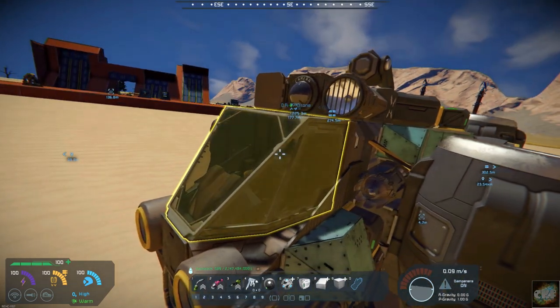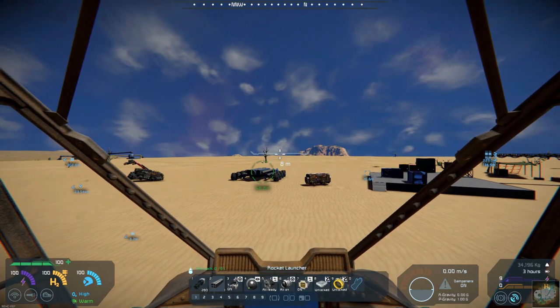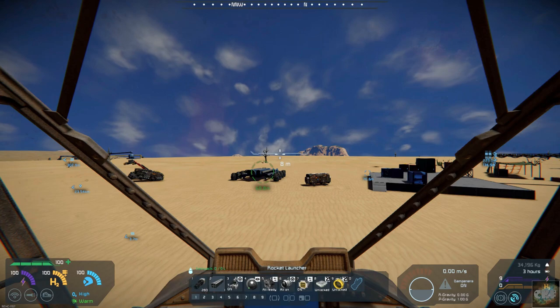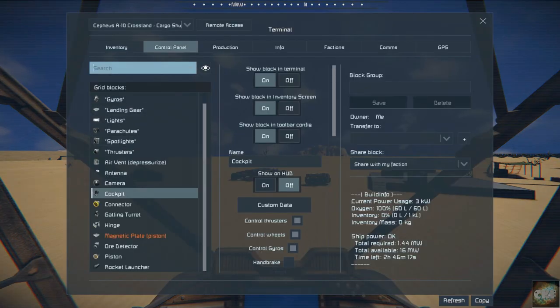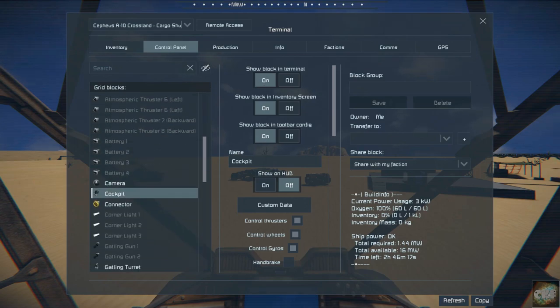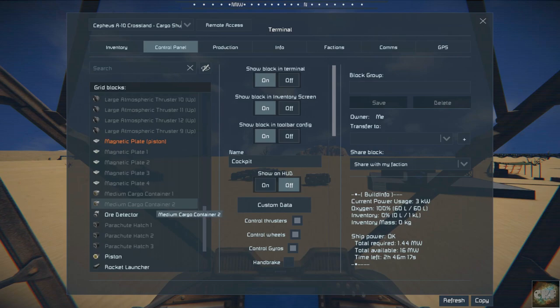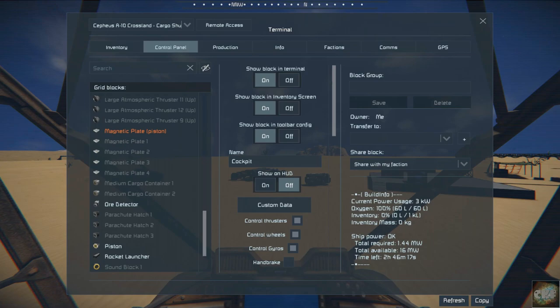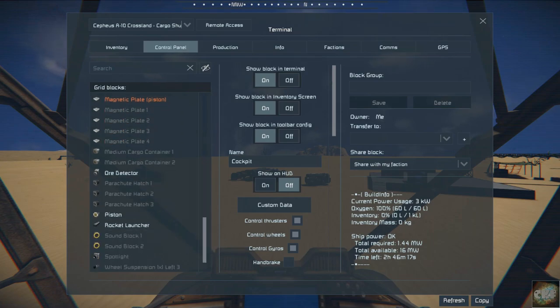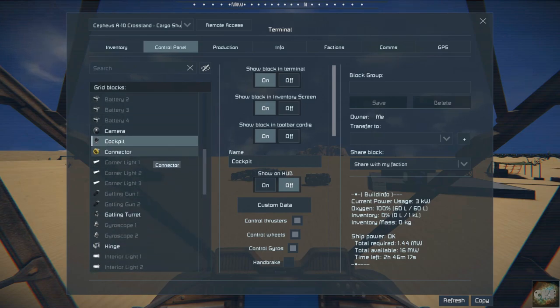If we go inside, we should be able to fly this a little bit. It's got pretty good power. If we go into the control panel and turn it on — I see it's got two medium cargo containers, so that's what your cargo capacity would be. He's also got a couple of sound blocks, and I think he's got one connector on there, so you would have cargo capacity in that one connector as well.